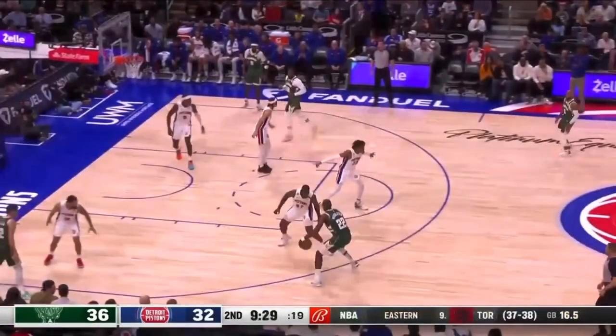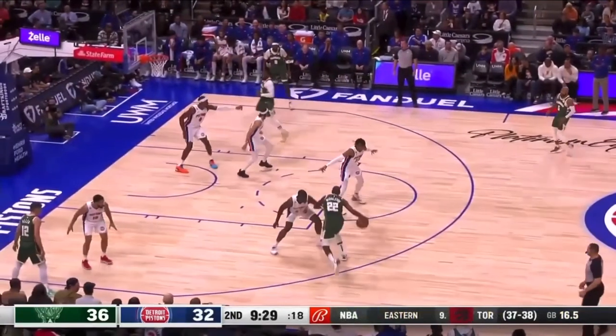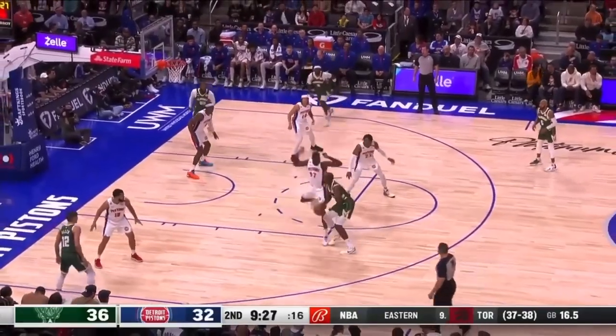This Pistons defender has no chance of guarding Chris Middleton like this — none. Jaden Ivey is over here in the gaps, so get up and play this player on his side. Force Middleton here. If Jaden Ivey can get his feet set, you can stunt and recover, or Jaden Ivey can help. This player can slide up, Ivey ends up in the corner. But trying to play Middleton one-on-one here is a total waste of everyone's time.